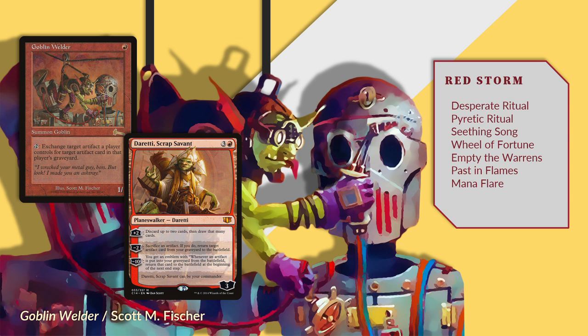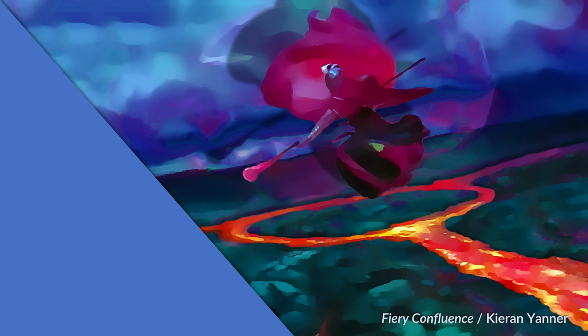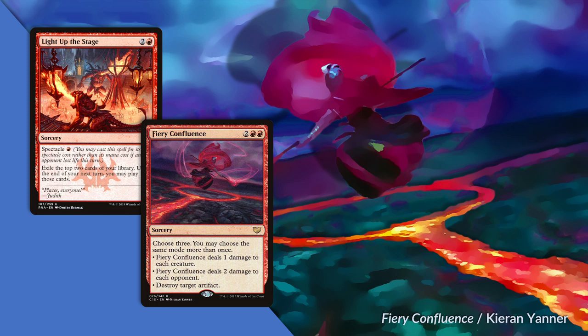By my count, red has seven storm cards, which is about 10% of the color's real estate. Now, it actually brings two cards I want to highlight in a cube like this. First is Light Up the Stage — one red mana, draw two cards is bonkers, and you will meet the spectacle requirement. This is such a wonderfully crafted card and I love it. Second, I want to highlight Fiery Confluence. The versatility of this card is fantastic every step of the way. Need to deal six damage to finish off your opponent? We can do that. Want to clear all those annoying little three-toughness critters? We can do that. Want to smash a couple artifacts and eliminate tokens? We got you — and on and on and on. Fiery Confluence is the cat's pajamas and should not be slept on.